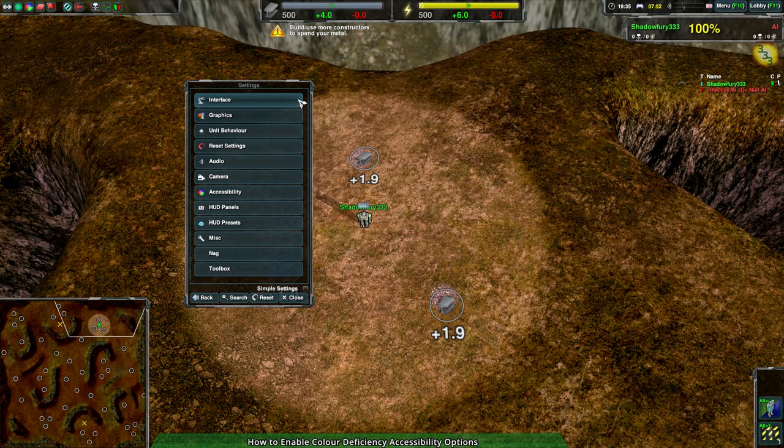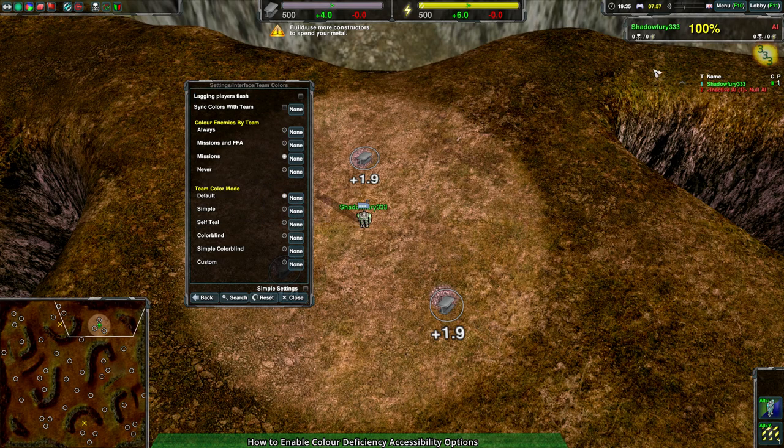The first option is under Settings > Interface > Team Colors. This gives you the ability to change the color of yourself, your teammates, and your opponents. Instead of having green for yourself and red for your opponents and a massive variety of colors for teammates and other opponents, you'll have teal for yourself, blue for your allies, and orange for your opponents, and colors within that range like blue, tealish, orangeish.